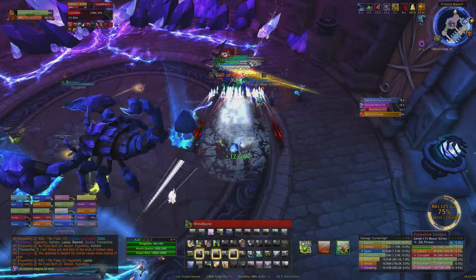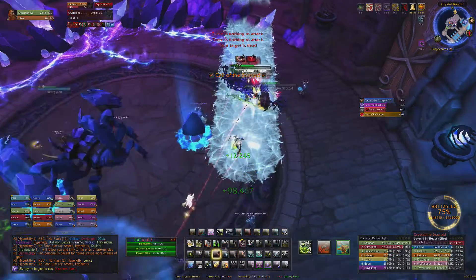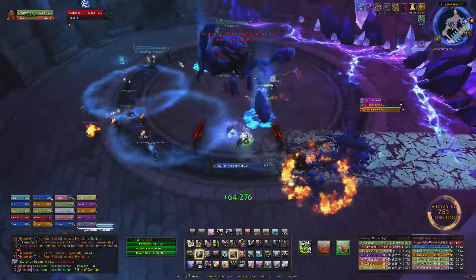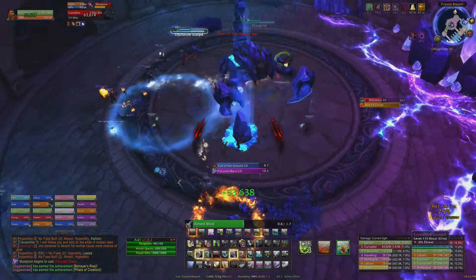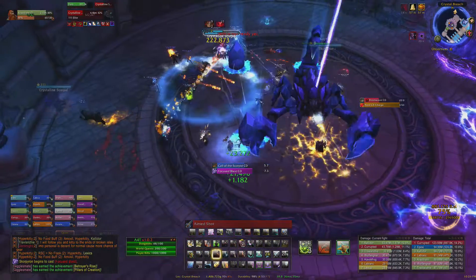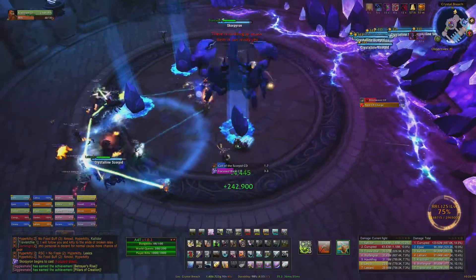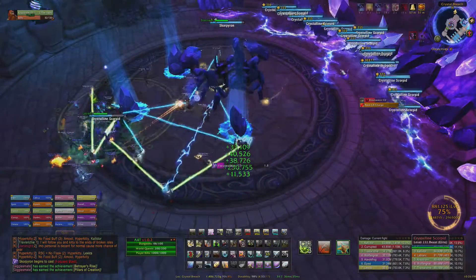The second is add management. Like most raid fights, dealing with adds is more important than tunnelling the boss. Skorporon will cast Call of the Scorpid, which releases a load of smaller crystalline Scorpid adds on the raid. Apparently once they've done a lap around the room they'll attack one by one, but as you can see here, we just had our tank pick them up from the spawn point so we could AoE them all down.